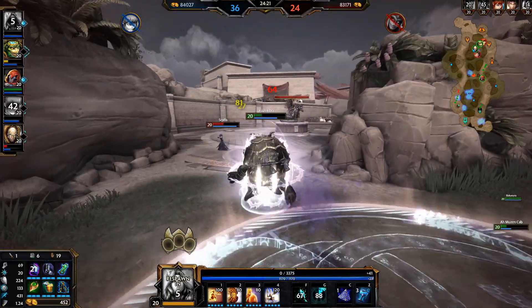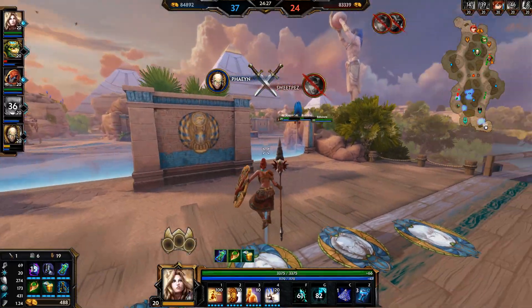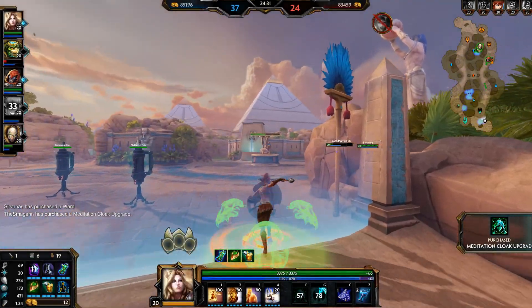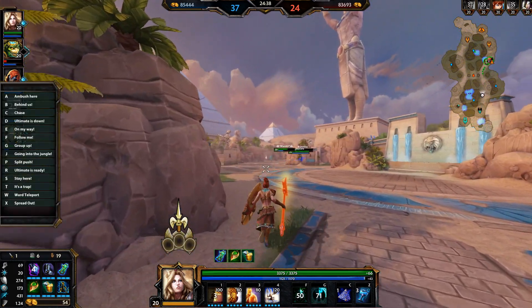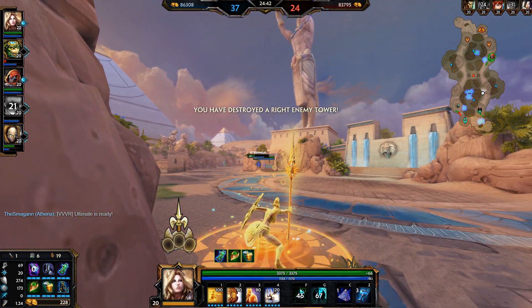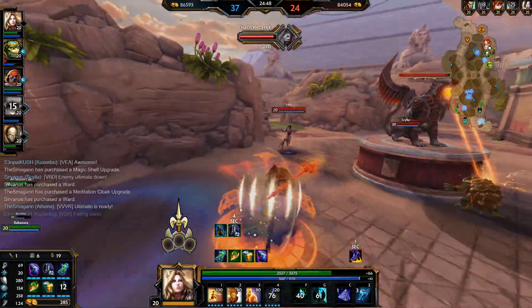He played Loki and that's what happened. Can he get — oh my gosh did he just kill Tara somehow? Tara saw the low health Amuzenkab and went straight for it and she died. I think she died to just Amuzenkab. My ultimate's ready. I did get caught by Scylla unfortunately.